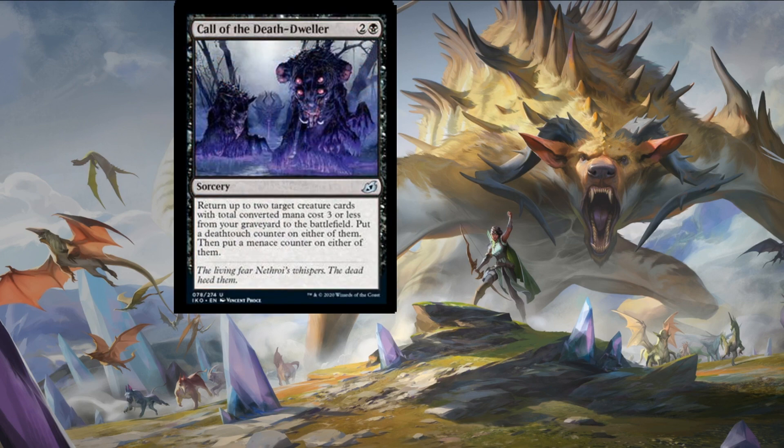Call of the Death-Dweller costs two colorless mana and a swamp for a sorcery spell which allows you to return up to two target creature cards with total converted mana cost three or less from your graveyard to the battlefield. Put a death touch counter on either of them, then put a menace counter on either of them. It's a shame about the sorcery speed — that does hurt it — but if you're looking at recurring weenies with extra value, these counters on top could be great. I would pick this if you're along those themes, otherwise it can be a little bit narrow.